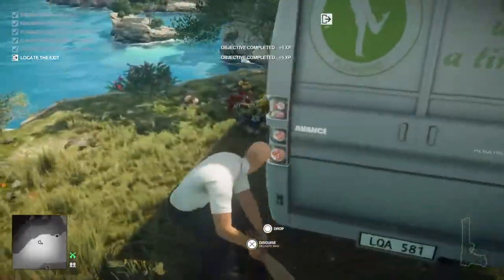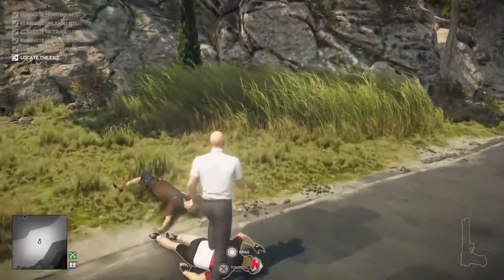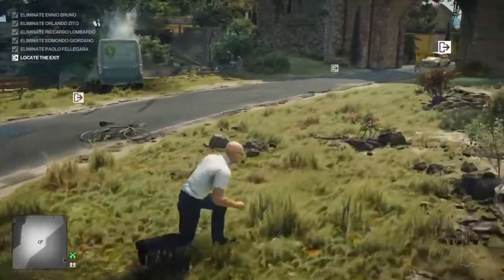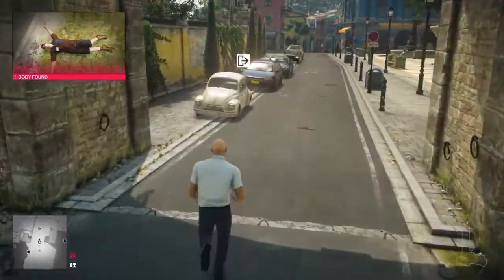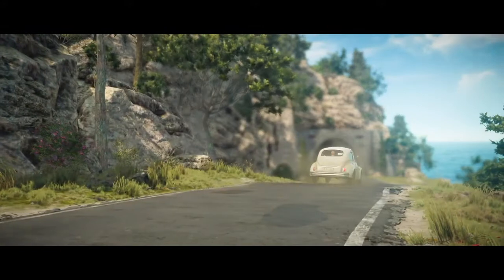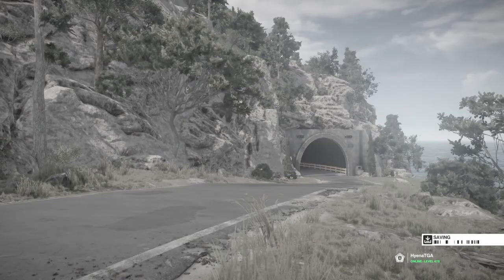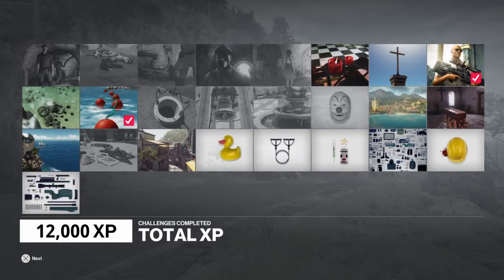We're going to drag his body around the corner, through the van, so he's kind of out of sight, and drag all these bodies into the grass. One guy might see it — that's all right, I guess we won't get Sniper Assassin. I basically just needed to kill the targets, so we probably could have just exited first instead of hiding the bodies and it would have been fine. Either way, we got it done. Please like, subscribe, comment, share, hit that notification bell, and we'll talk to you guys later — thank you for watching!